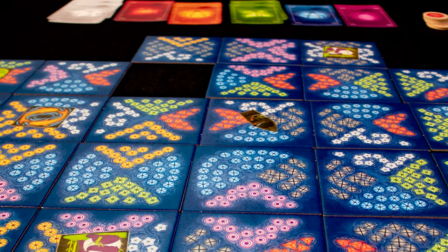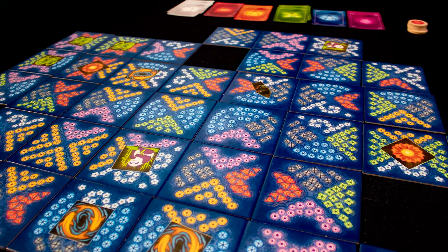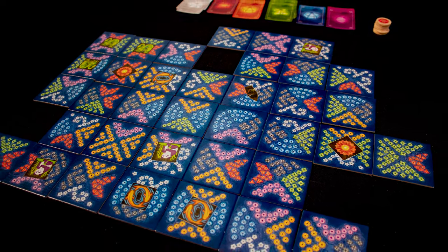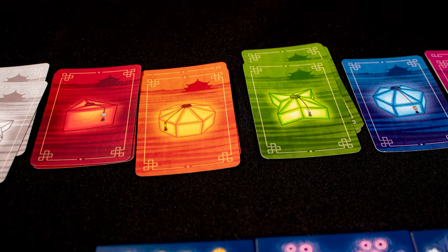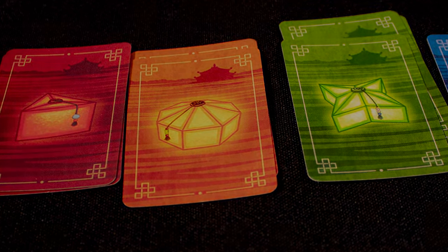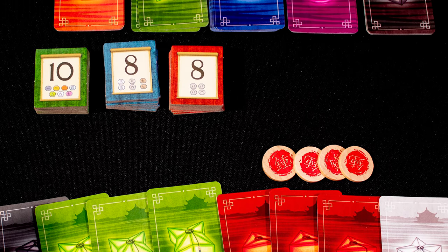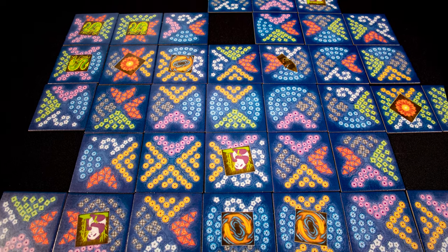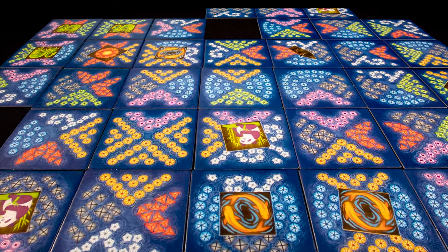Can a game be both zen and tense at the same time? Well, Lanterns is exactly that. Its beautiful simplicity of rules combined with its eye-catching aesthetic draws you in, and the act of placing tiles and making this pretty color arrangement is really pleasing. But the card scarcity rules bring out Lanterns' sharp edge — if a stack is empty, you can place tiles to benefit yourself and deny others cards, and they can do the same to you. Hoarding cards to maximize this tactic while also spending them to get the best objective tiles is a fun balancing act.